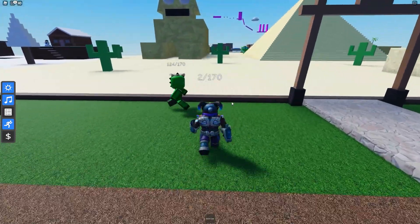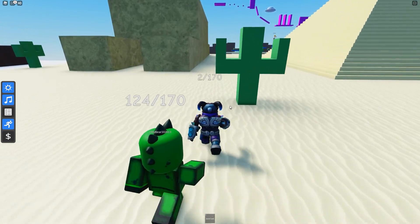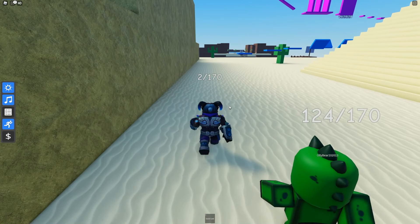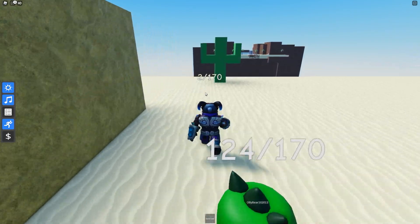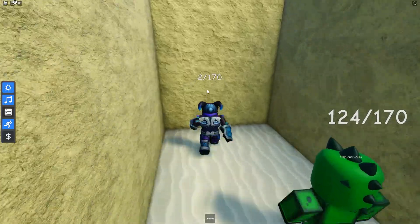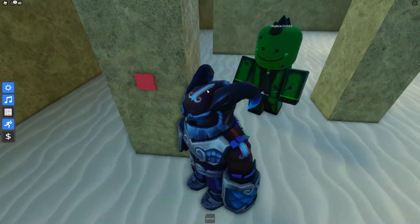Next up is the red card. They're all quite easy to find, but this one is nestled deep inside the sphinx. We have to head over to the desert area, go behind it, and we're going to sneak inside through a sneaky little doorway behind one of these blocks — and that is where you'll find the red card.